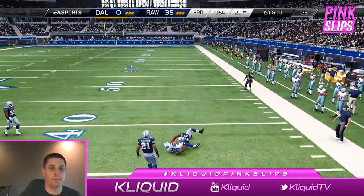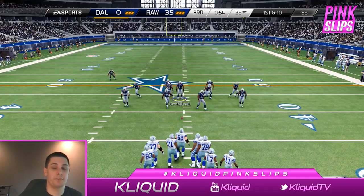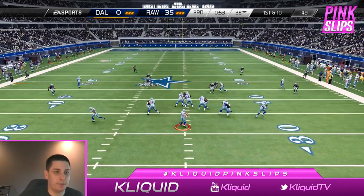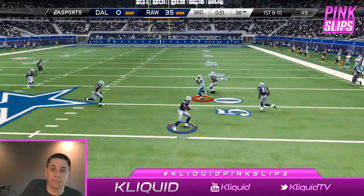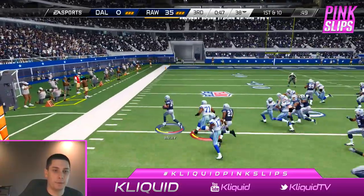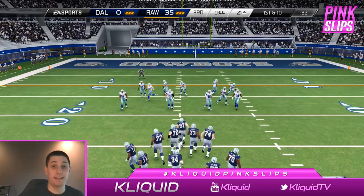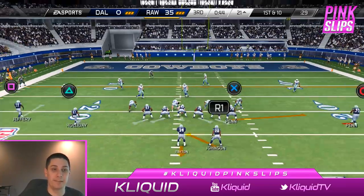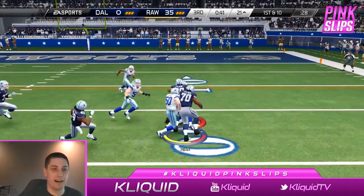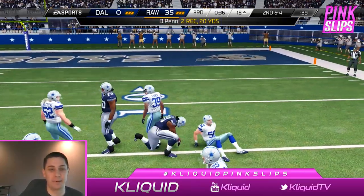Big gain for him — nice throw, good throw there. He's got to be patient if he wants to throw against zone coverage and he did do it there. But I'm not expecting he'll be able to do that for the course of the game, and he does throw a pick on the very next play — he rushed that one for sure. Champ's gonna make him pay here. Are we gonna go house with it? Not quite, but a nice return there by Champ Bailey. This play is gonna be hilarious — I'm gonna try and run a flanker screen here with Donald Penn. We got the blocking — oh Donald, you're so slow. That was the old Donald Penn by the way, that's why he was so slow.